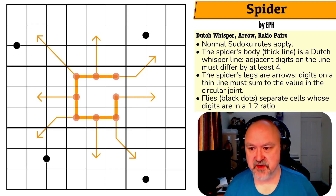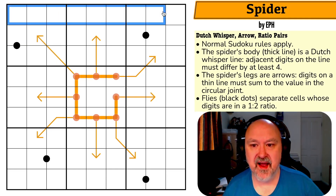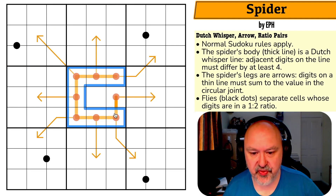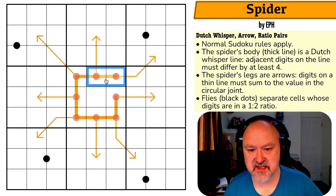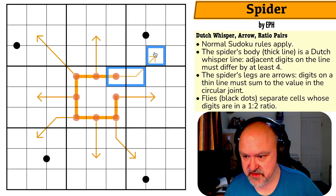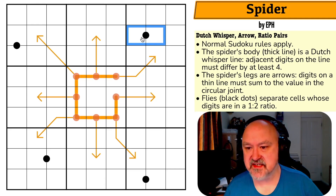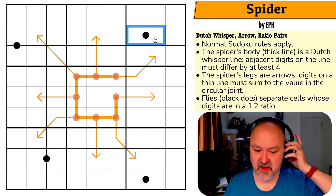So Spider by EPH. Standard Sudoku rules apply: in each box, each row, and each column, the digits one to nine need to be placed without repetition. The spider's body — the thick orange line — is a Dutch whisper line, and adjacent digits on the line must differ by at least four. The spider's legs are arrows, and digits on the thin line must sum to the digit placed in the circular joint. And the flies — the black dots — separate cells whose digits are in a one-to-two ratio, or one is double the other.